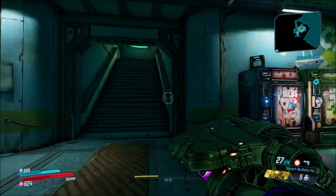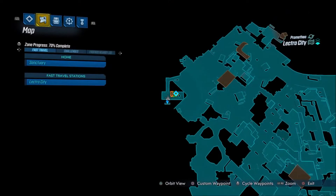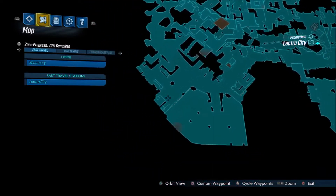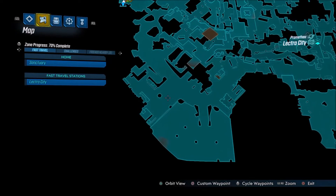Upon arriving in Lectra City, this will actually be significantly easier if this is your first time here. Down around this area you guys will see a side mission — I've already progressed further in the game so it's not quite there for me, but the side mission will make this significantly easier to find. The exact side mission is a guy stuck in a port-a-potty — it's actually a fun little mission.